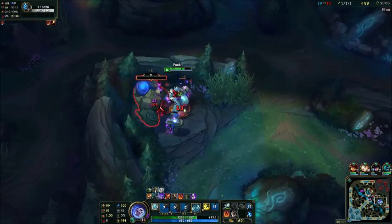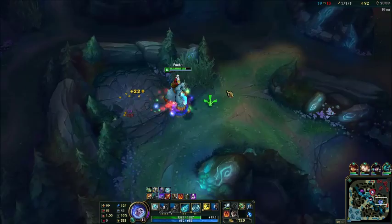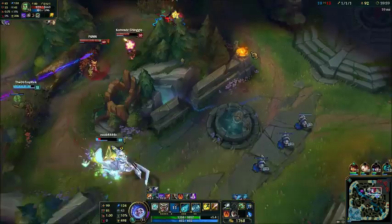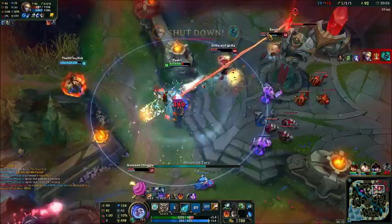Take his blue real quick. One Q and a Smite — have the Runic Echo ability ready to go, Q, do basically a ton of damage, then Smite and finish off whatever you're getting. Did that much damage? That's insane. She flashed out of it.